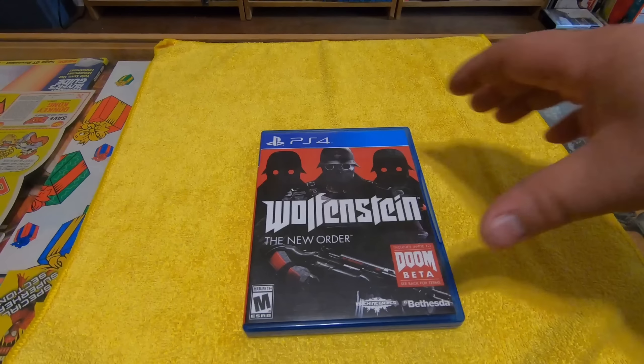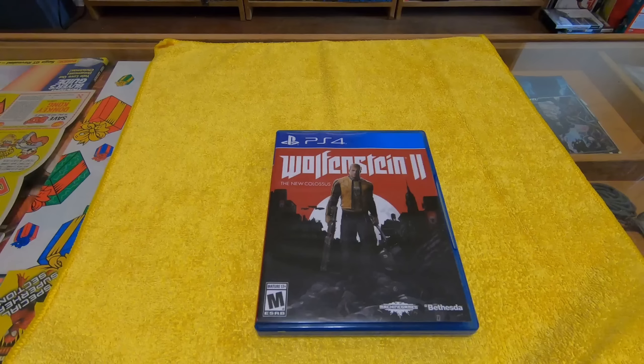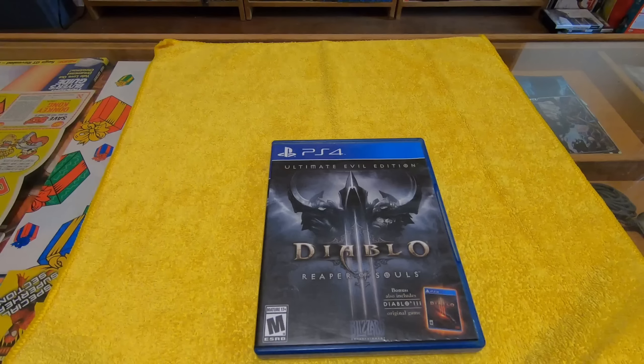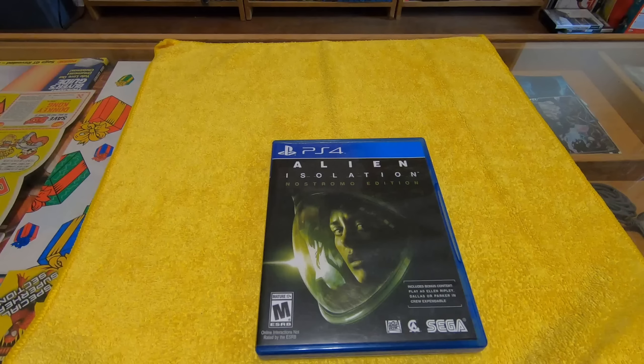Here was Watch Dogs — this was first of its kind when it came out. We got to change stoplights and things like that. Watch Dogs 2 — improved all the characteristics off the first one. Here's one that's a little different — this is Brothers, actually done in a completely different language. You actually use both joysticks to move both characters at once to help each other out.